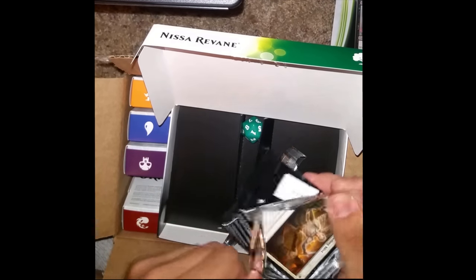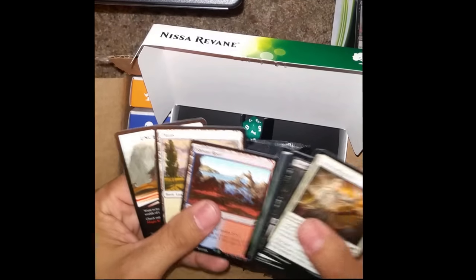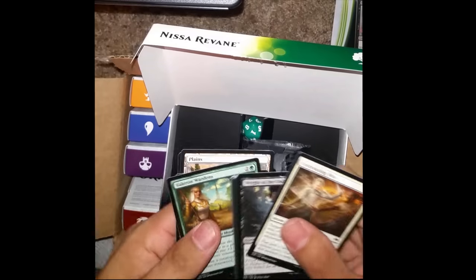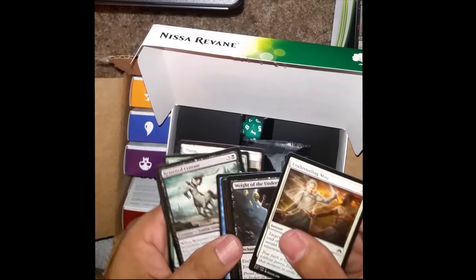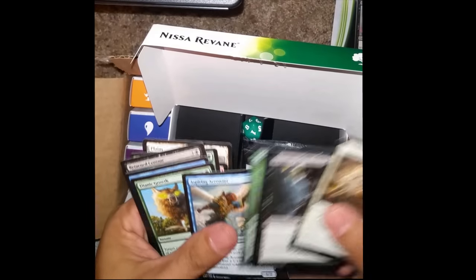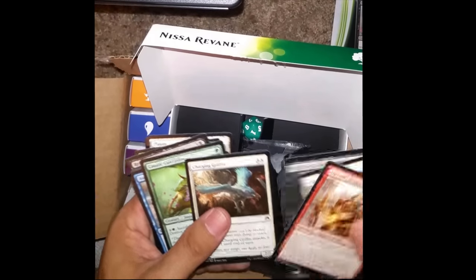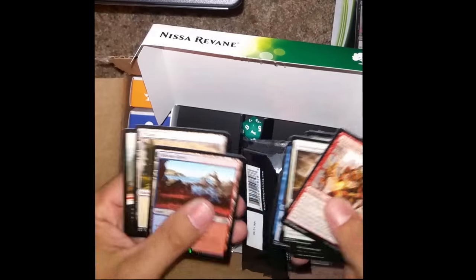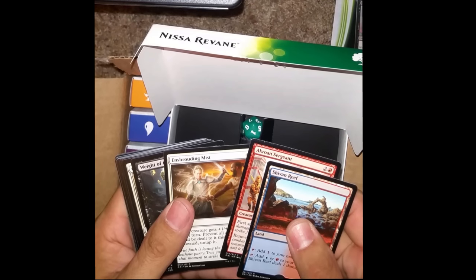Ooh, a pack that was not closed all the way. Let's see what we got — Shivan Reef. Last time I had a pack that wasn't closed all the way it had crimps in it. Not so lucky this time... oh yeah, there we go. One crimp and one Shivan Reef. It's not a bad pack.